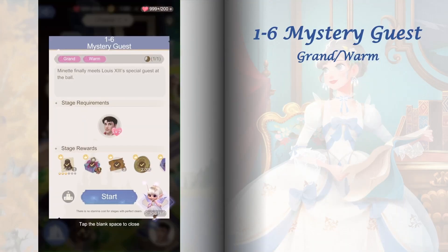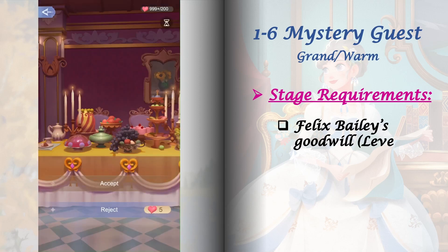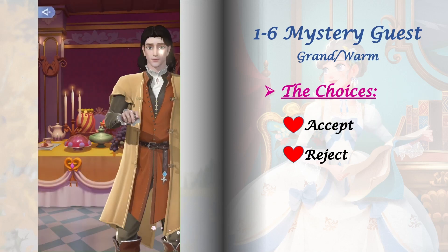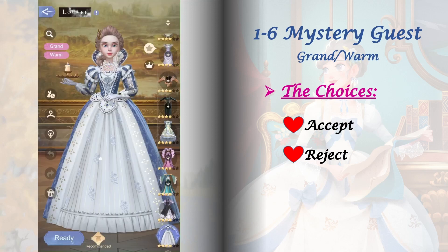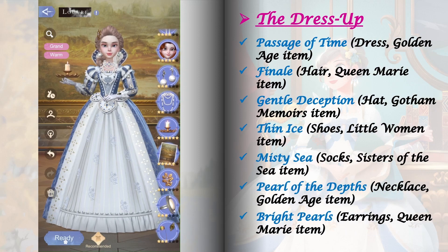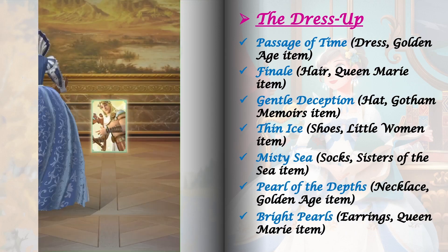Stage 1-6 requires Felix Bailey's goodwill raised to level 2. This is an easy stage with only one set of choices that does not affect future stages. Here are the items I wore to get a perfect score in the dress up. For the relic, I'm using Apollo level 20.